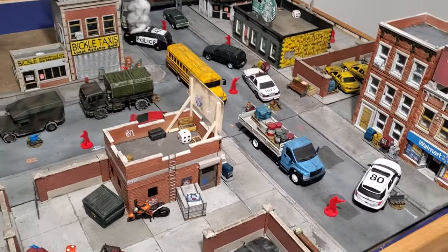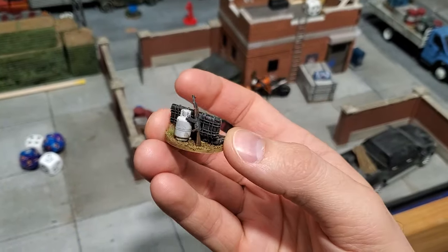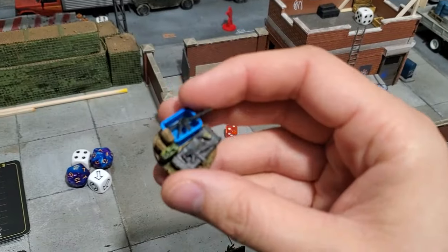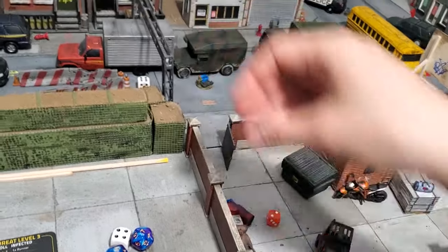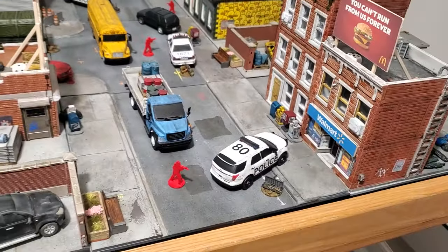The next thing when setting up the board is to place 6 weapon spots. I've created these weapon tokens and placed them in logical positions — next to all the police and military vehicles. So I have one here, one there, one on the back of the truck, and three others.